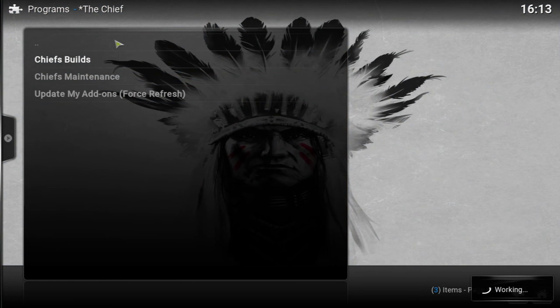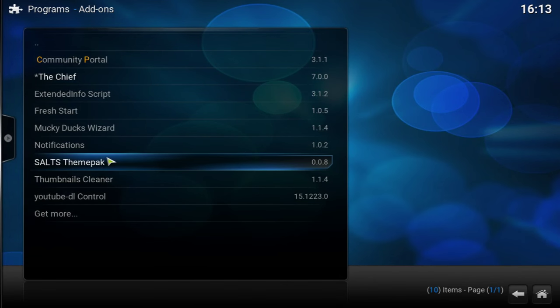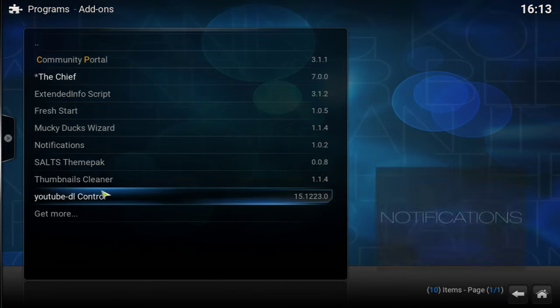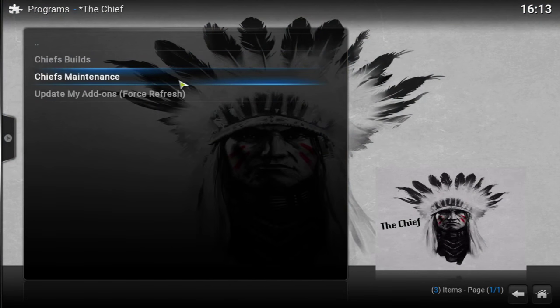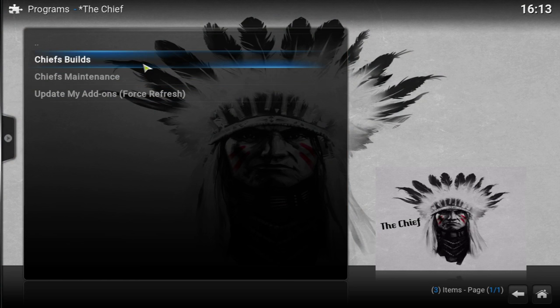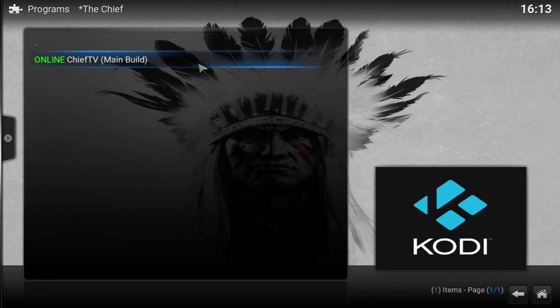After installing, go back to the home page and into Programs, then find The Chief. Click on it, go into The Chief Builds, and install the build from there. It's 125 megabytes, pretty lightweight, and works really well on Android TV boxes and PCs, and on the Fire Stick too.